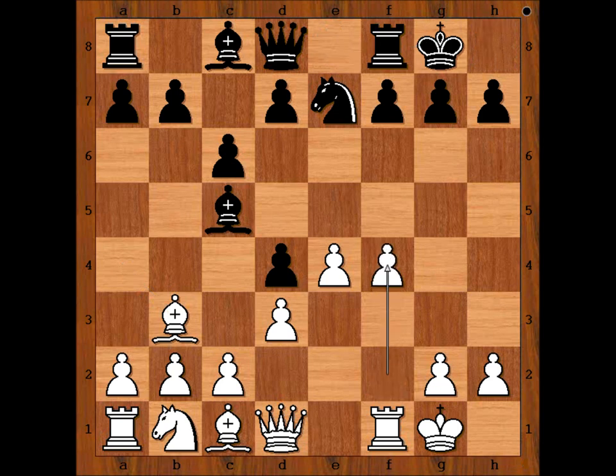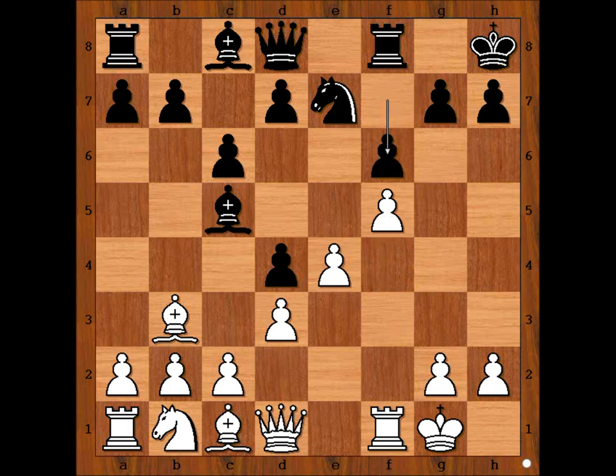f4. Black played king to h8, perhaps planning f5, but white played f5. Black played f6. White to move.